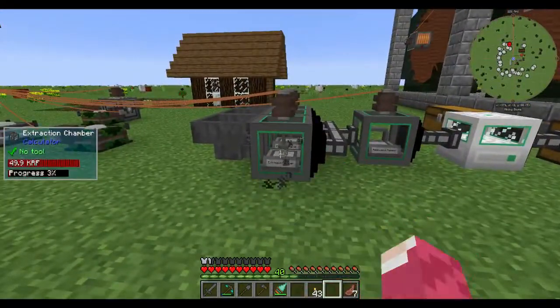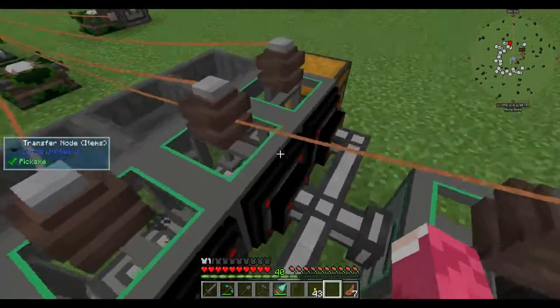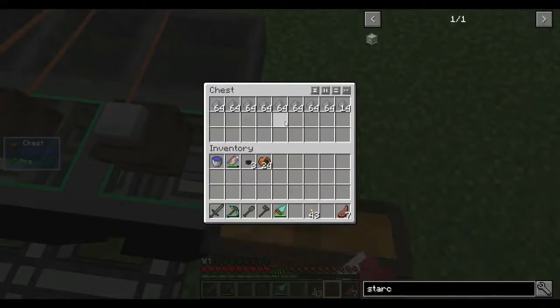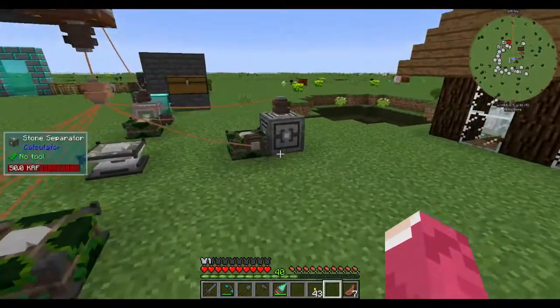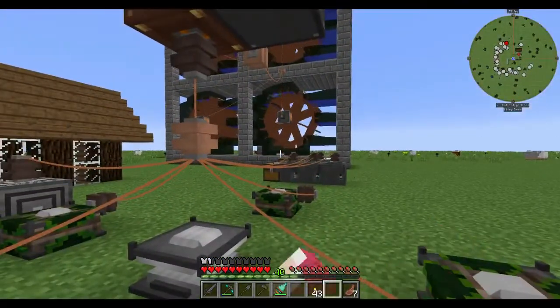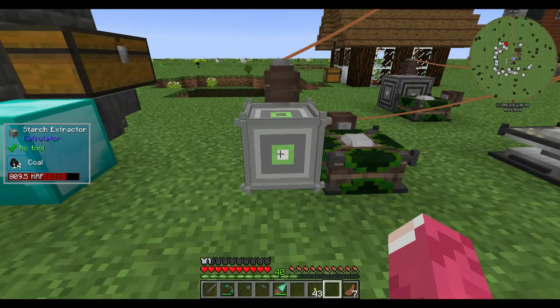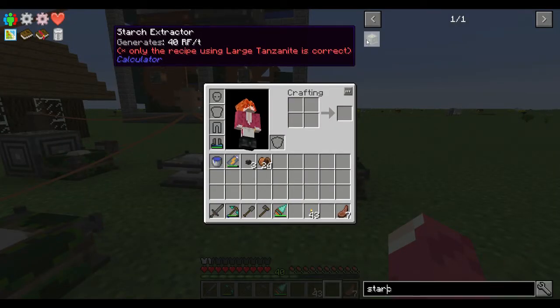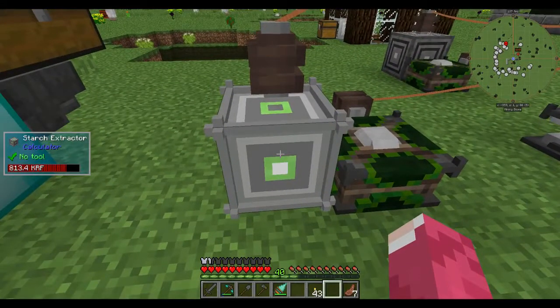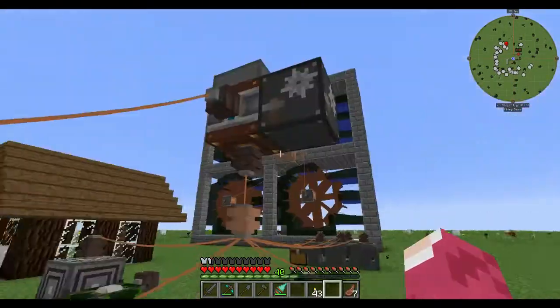I built two more transfer units and moved things around. We have a bunch of small stone. I found this from loot - if you put some sort of food and coal in it, it generates power, about 40 RF. It has an internal buffer of one million, so nothing goes to waste.